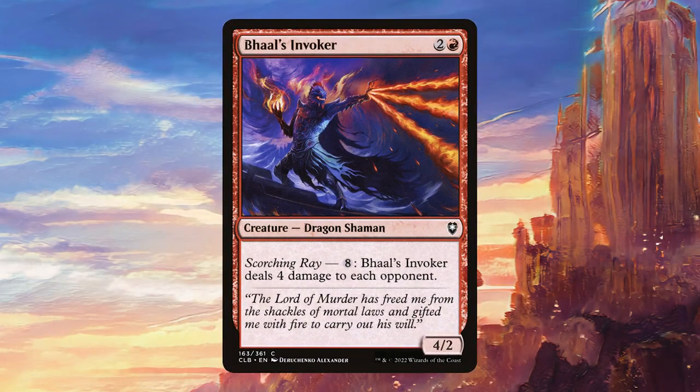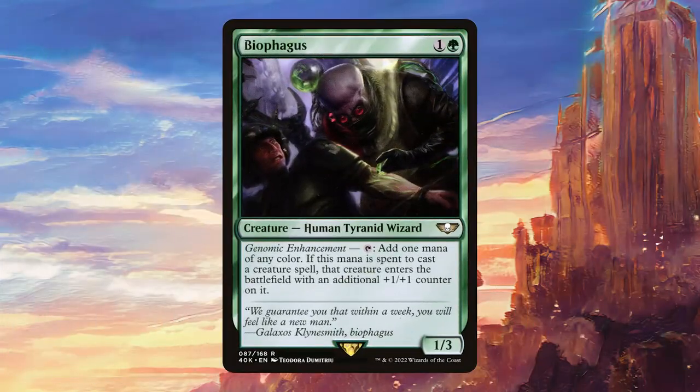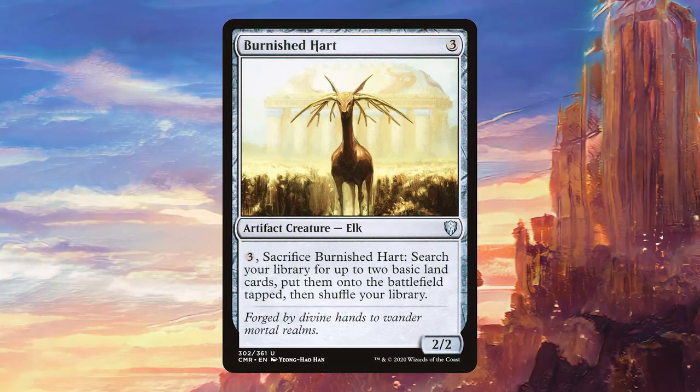Baal's Invoker is a really spicy card that you've probably never seen played at a commander table. This is going to be very good if we get Agatha up to enough power, because we can just repeatedly dome all of our opponents for four, which is very solid. Biophagus is incredibly good with our commander — getting Agatha down with an extra power is obviously great, and it's also just a generically good card that can get all of our creatures a little bit bigger. Burnished Heart works really well with Agatha: even if she's only one power she still provides a discount, but as long as we get her up to two power this is only going to cost one mana, which makes it much better than it normally is.